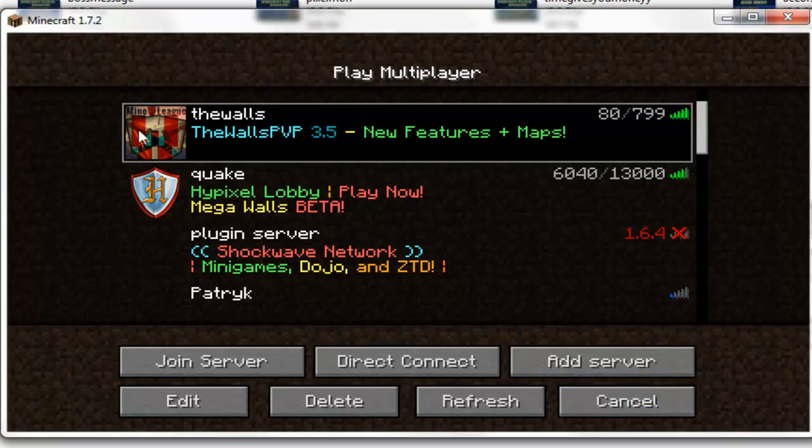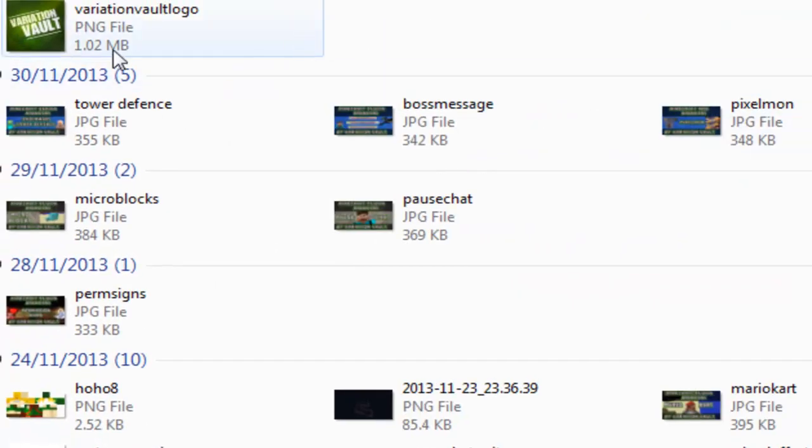Hey you guys and welcome. This video is on how to get the icon next to your server name in 1.7.2. CraftBukkit have now released a version so I can show you how.